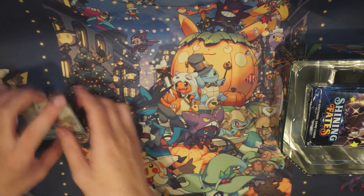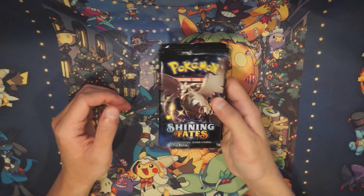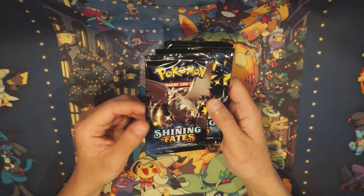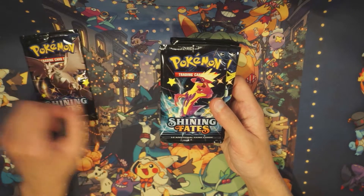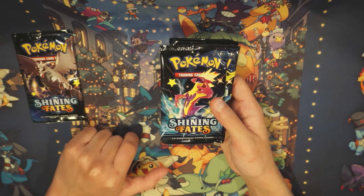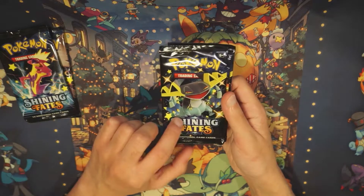I'm going to open my first packs. I'm super hype about this. So it looks like we've got a Shining Fates pack with a shiny — I forgot his name — Rookidee! Rookidee, Corvisquire as the squire, Corviknight as the knight. Yeah, Rookidee.